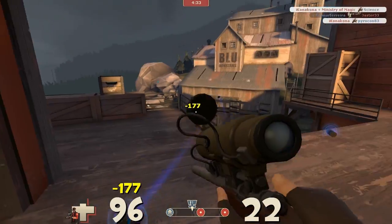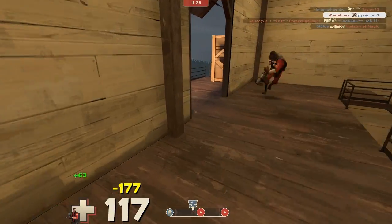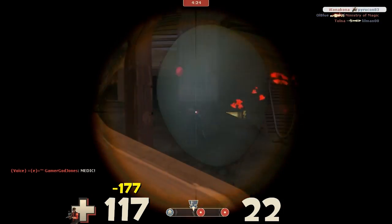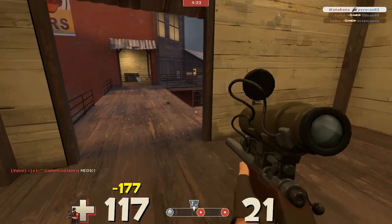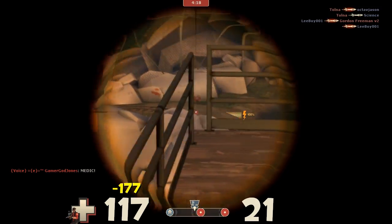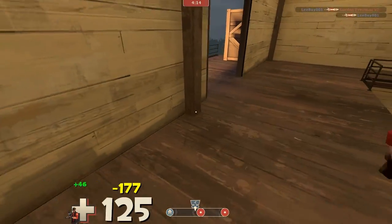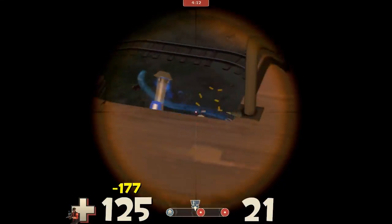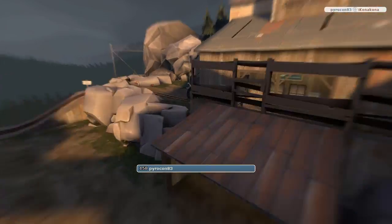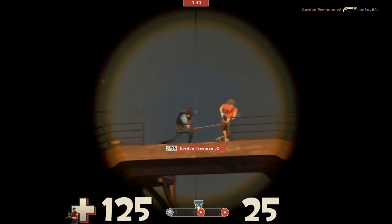That gives your team a really big advantage, because heavies absorb a lot of damage. If you're trying to kill a heavy with another heavy or a soldier, it can take a few shots to get him down. But with a fully charged sniper rifle, you can take him down with one shot. I'm hanging out on top of this top platform here just to get a height advantage. It's not the best place to go, but I do get to peek out and look down at the cart.